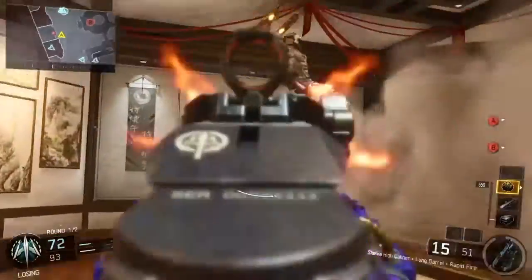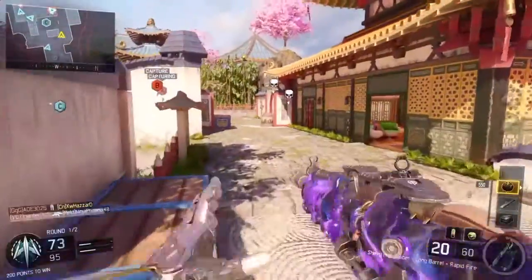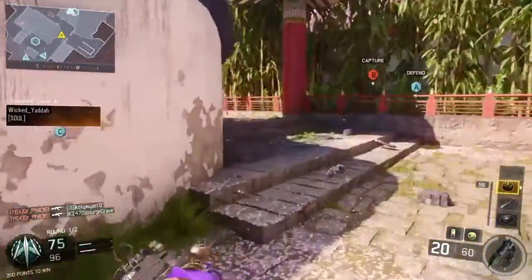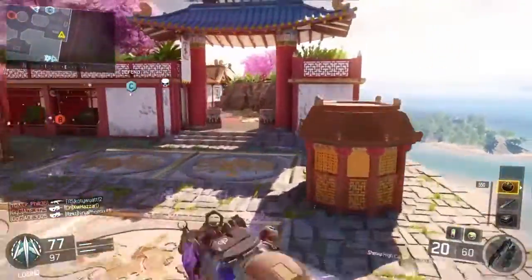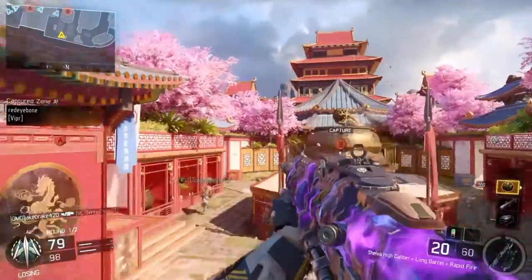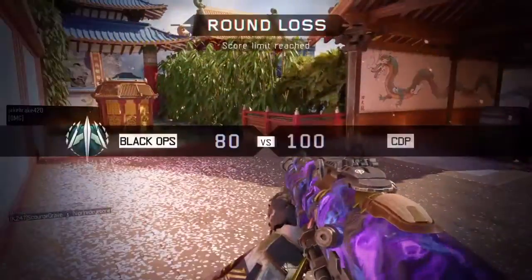I use Rapid Fire because you need to be able to put more shots at your target as fast as possible, especially when your accuracy isn't that good. If you miss one shot out of three shots you take at them, that's more chances you're going to die. But if you can put four shots down before they can get one shot off, more likely you're going to get the kill — that's why I use Rapid Fire.